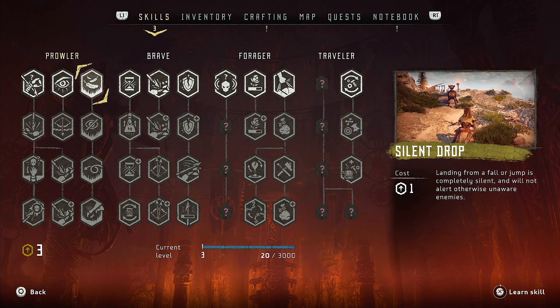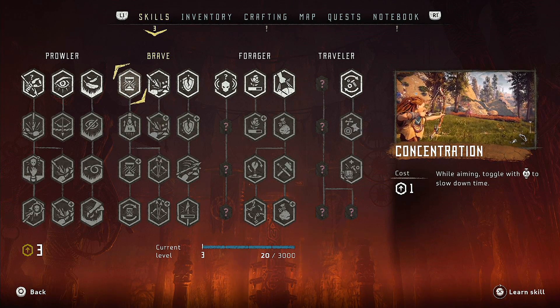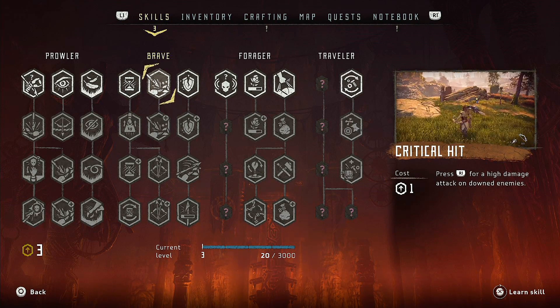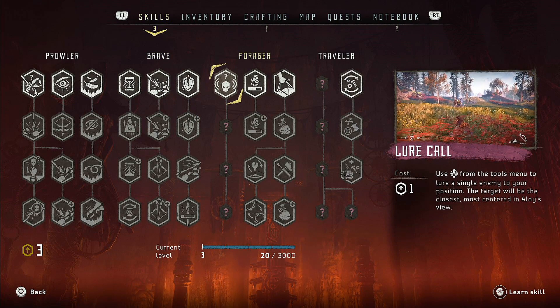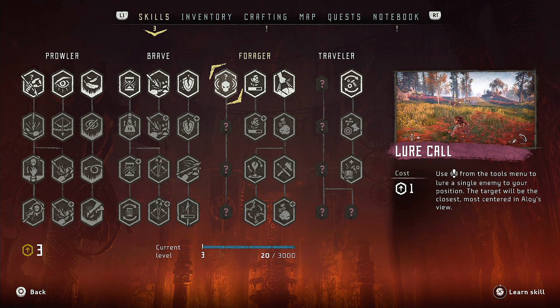Silent Drop — landing from a fall or jump is completely silent and will not alert enemies. While aiming, toggle R3 to slow down time. That's potentially good, considering how bad I am at shooting at times. Critical Hit — press R1 for a high damage attack on downed enemies. There's some good options here. Light spear attacks have an increased chance to knock off armor and components. Use something from the tools menu to lure a single enemy to your position. Interesting.